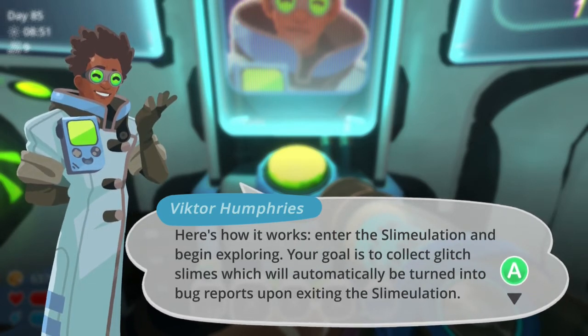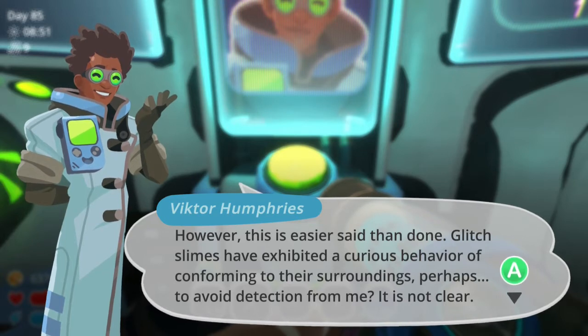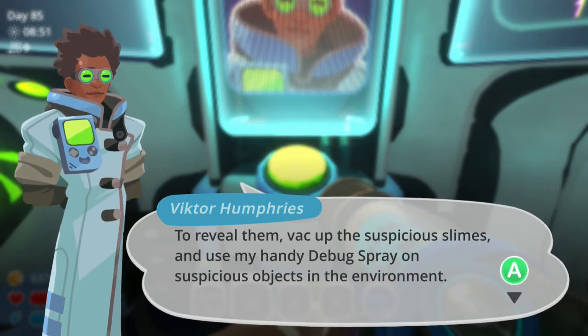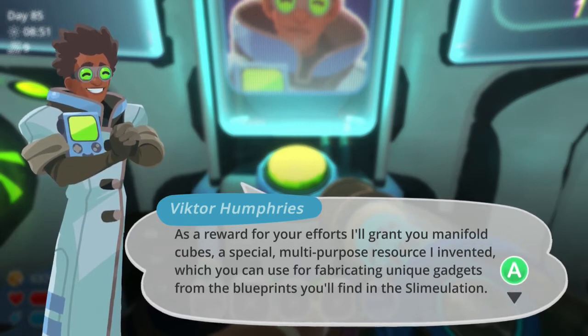Okay, yeah, I could do that — easy. Here's how it works: enter the slime-ulation and begin exploring. Your goal is to collect the glitch slimes, which will automatically be turned into bug reports upon exiting the simulation. However, this is easier said than done. Glitch slimes exhibit a curious behavior of conforming to their surroundings, perhaps to avoid detection — it's not clear. Glitch slimes will look like normal slimes and objects within the environment if something is visually off about them. Reveal them by using my handy debug spray on the suspicious objects in the environment. As a reward for your efforts, I'll grant you a manifold cube and a special multi-purpose resource I invented, which you can use for fabricating unique gadgets from blueprints you'll find in your slime-ulation.